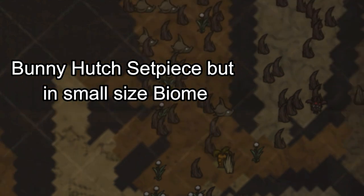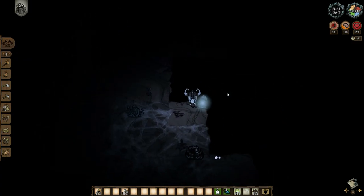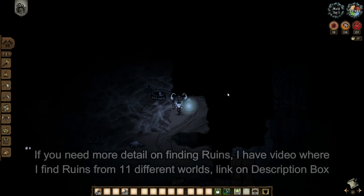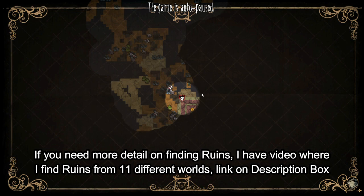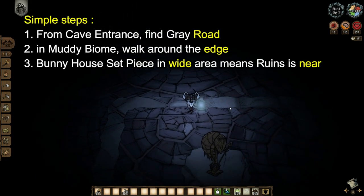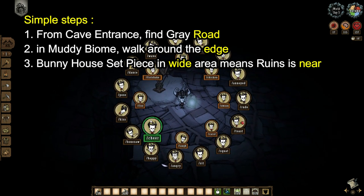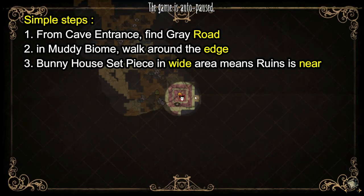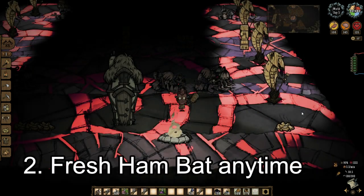Keep going to find a wider-size muddy biome. There is a video where I try to find the ruins entrance from 11 worlds with different size caves — check the description link if you need help. To keep it simple: look for a bunny hatch in a wide muddy biome and the ruins entrance will be nearby. Number two: craft a pig house for a fresh war pig.